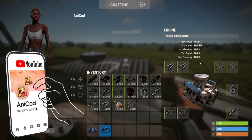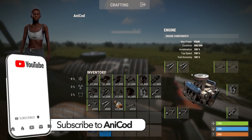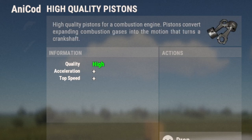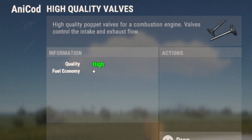So what's the difference with component quality? This is what's going to get you your acceleration, your top speed, and your fuel economy. Low quality parts are 70%, medium quality parts are 85%, and high quality parts are 100%. The carburetor covers top speed and fuel economy, the crankshaft covers top speed, pistons cover top speed and acceleration, spark plugs give you acceleration, and finally the valves will improve fuel economy.